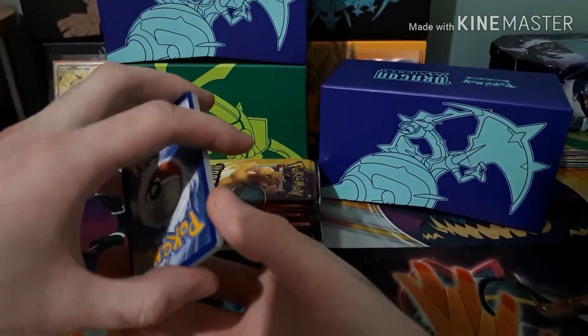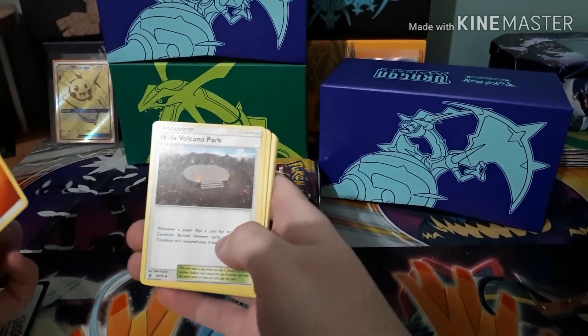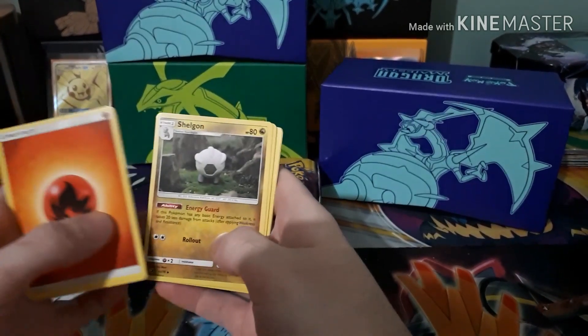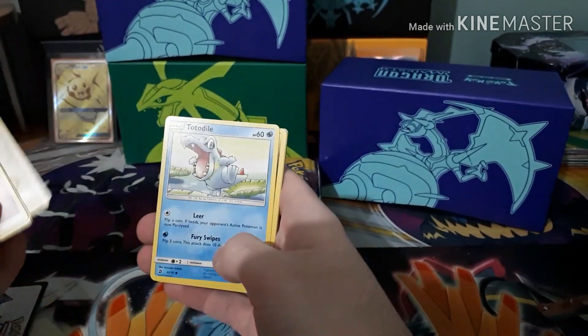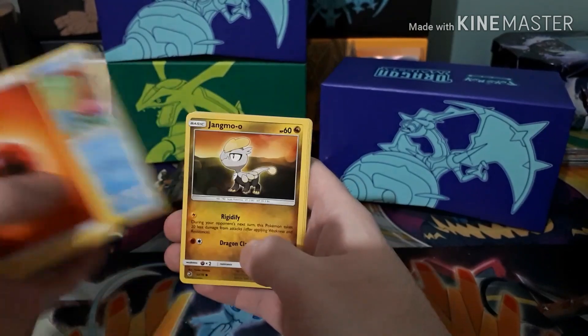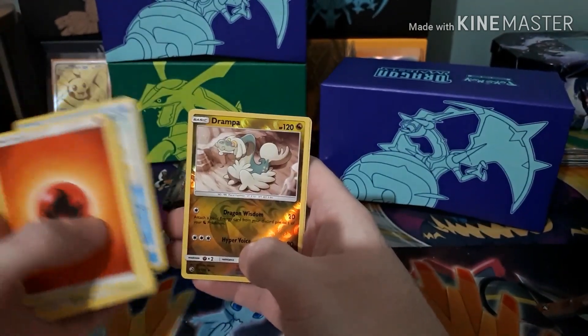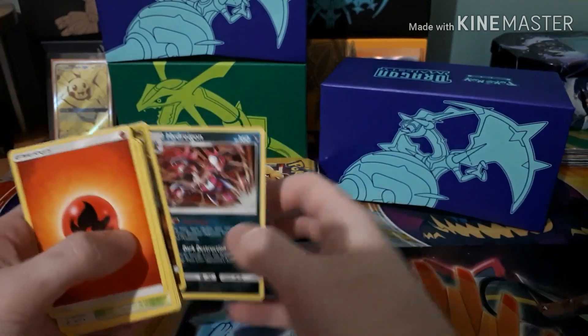I'm going to upload my intro onto my new videos. We've got a Willow Volcano Park, a Shelgon, Dratini, Totodile, Jatini, Horsea, Jangmo-o, Magikarp, a Reverse Drampa, and a Hollow Adrigan.